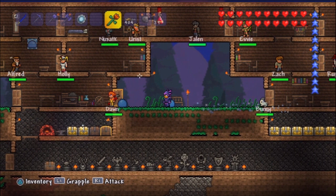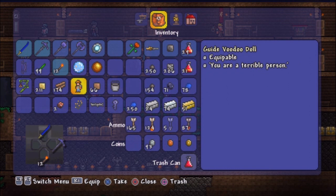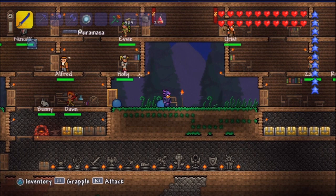I'm wearing full shadow scale armor. I haven't recorded in quite some time, so I'm quite happy to be back recording. I got a Guide Voodoo Doll — this is how we summon the Wall of Flesh. If we equip this into a vanity slot or something, this allows us to kill the guide. Where you at, Zach? I apologize.